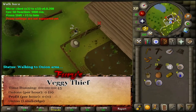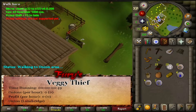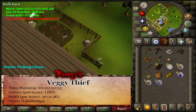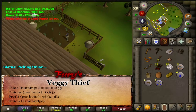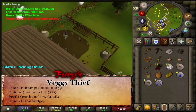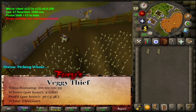For the botting client, we're going to be using OSBot right now for this particular script. It's called Fury's Veggie Thief, and what I did was I set it up to pick onions in Lumbridge. But the problem is I didn't really like the way it was clicking, so I decided to move on from picking onions and eventually make my way to Draynor.